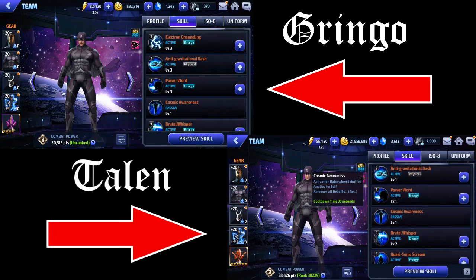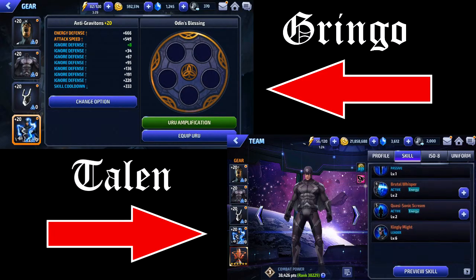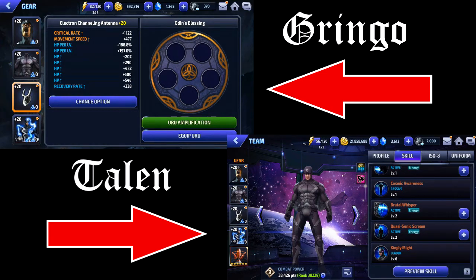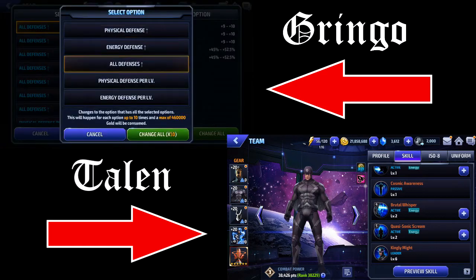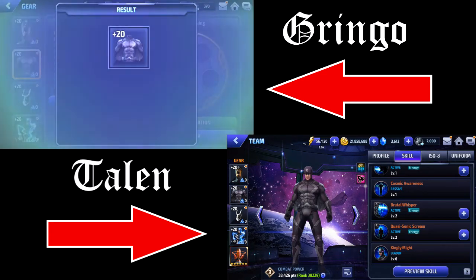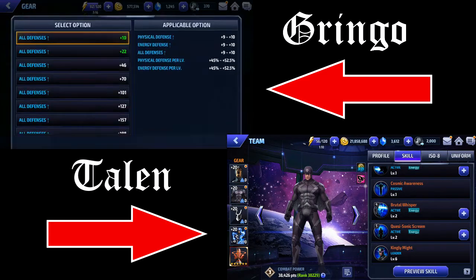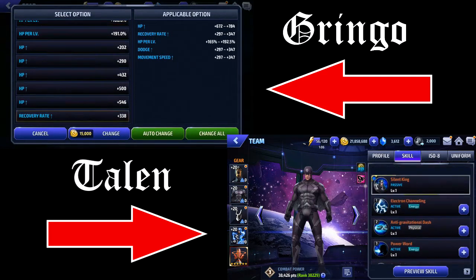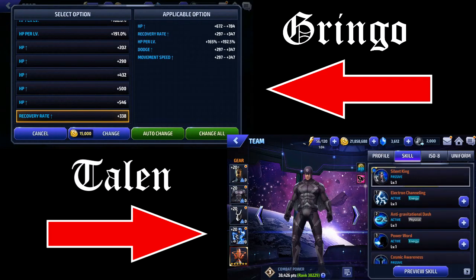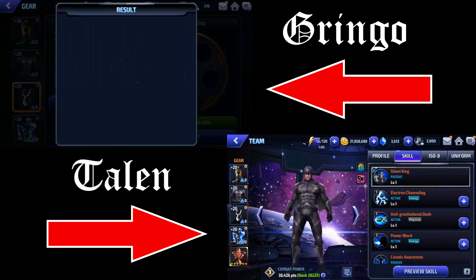None of his skills give him any boosts or anything like that, so you don't really need to level up any of his skills. The damage increase isn't too noticeable, so you don't need to get them all to level six, unless it gives you increased guards, an attack boost, or a dodge boost. He's basically just got damage and immunity, which is what makes him a really strong and basic character.